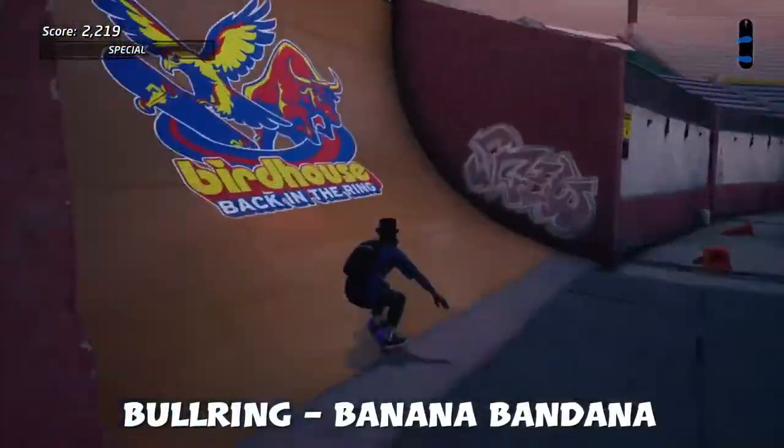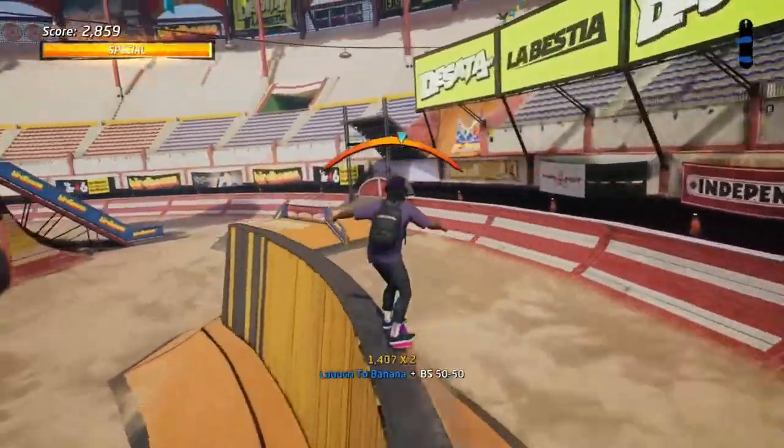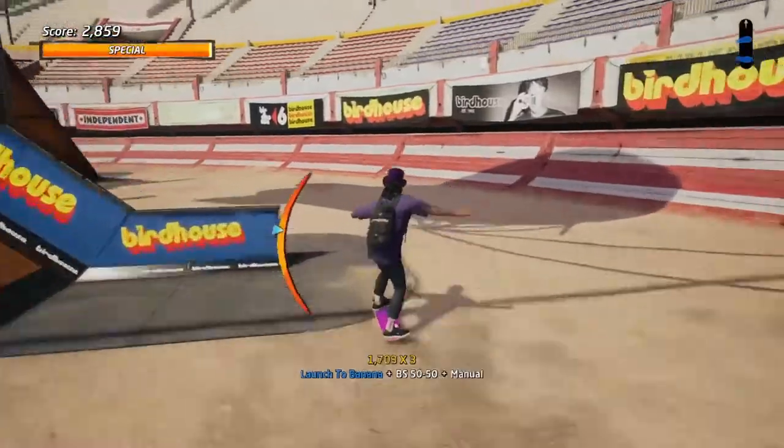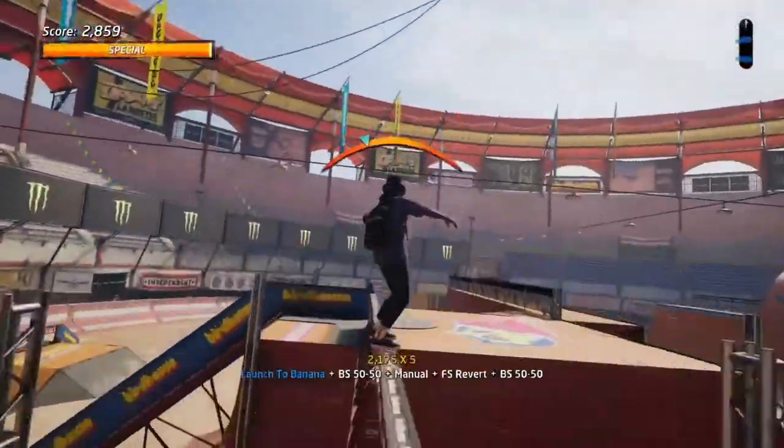Next up is Burnside — Banana Bandana. I personally struggled with the first gap, but the idea is to have a special, maintain some speed and angle yourself. Once I fall down I'm in a manual, I go up this ramp to be adjacent to the next gap — this helps you go into this rail.